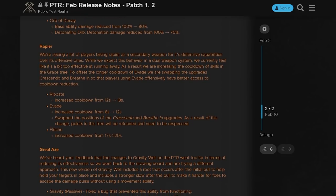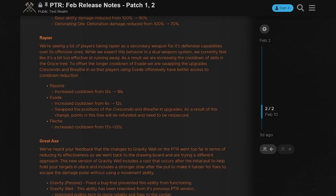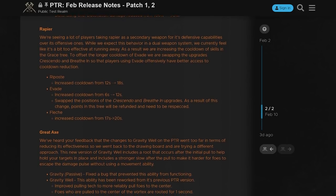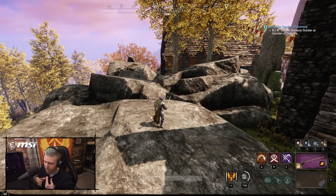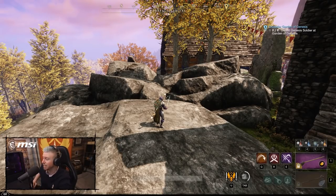All of the cooldowns we currently have are getting increased, so Evade is going from 6 seconds up to 12 seconds, and there's a similar treatment for Flesh and Riposte as well. Cooldowns are being significantly increased on all of these abilities, which means there's a lot more opportunity to lock down and kill said healer running a Rapier.